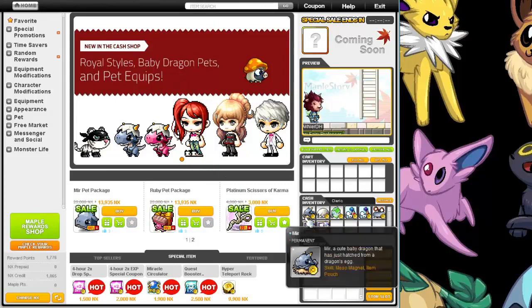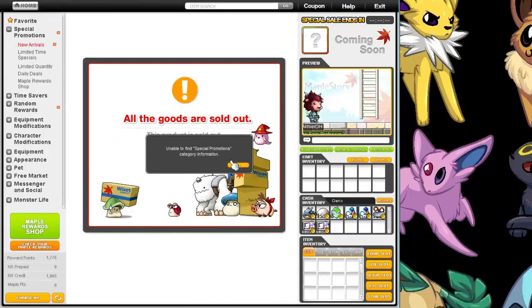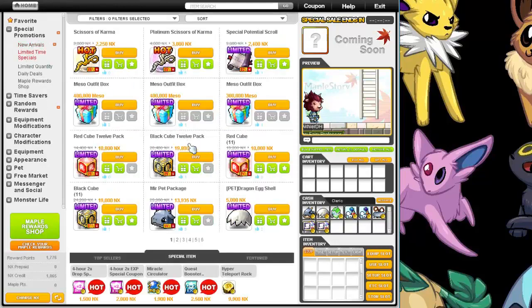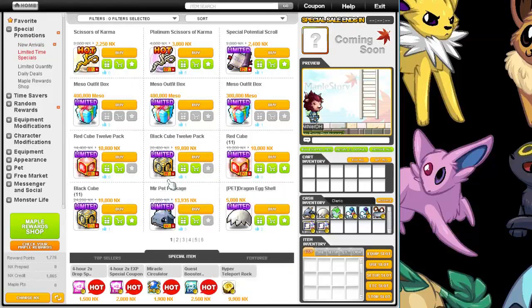Anyway, I got the Murr Pack from the Special Promotion, Limited Time Specials. It's a permanent one, which is what I wanted. It's a dragon, which is, like, the ultimate in what I wanted.